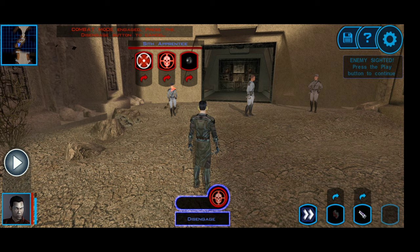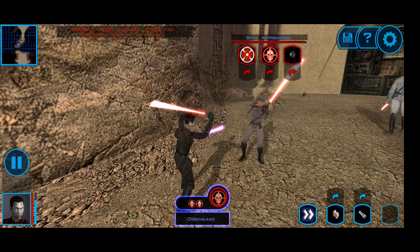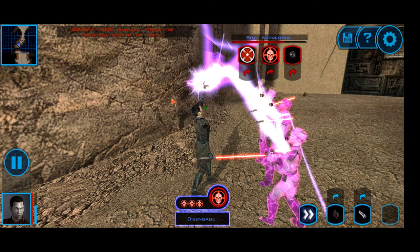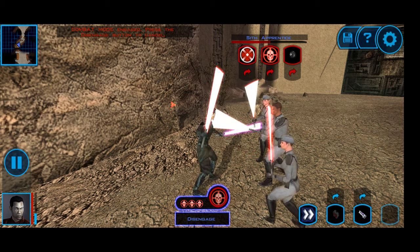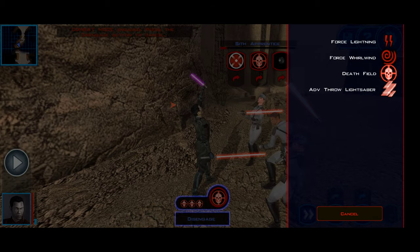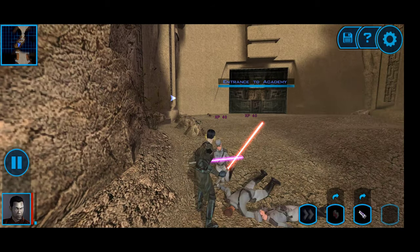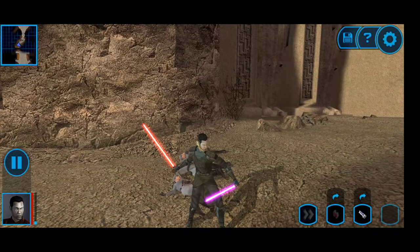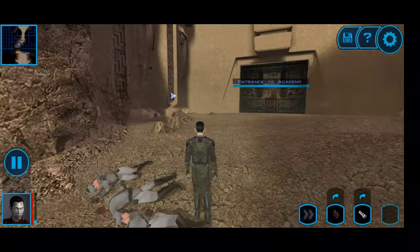These guys don't believe that I am Revan, so I'm going to take their energy for as long as I can. That should hopefully drain them out and kill them all. That was actually easier than I thought, but it did take out most of my Force and Power Energy. So it's going to be more fighting from here on out. Assuming that Canderous and Jolee Bindo are where I left them, I should be able to fight my way through.